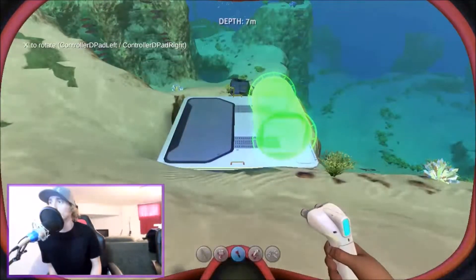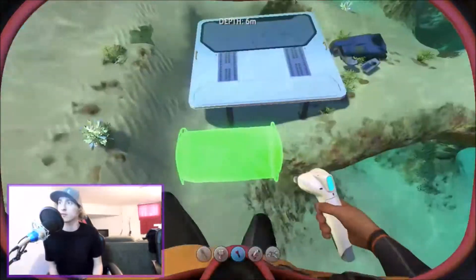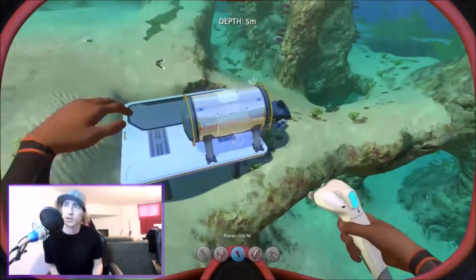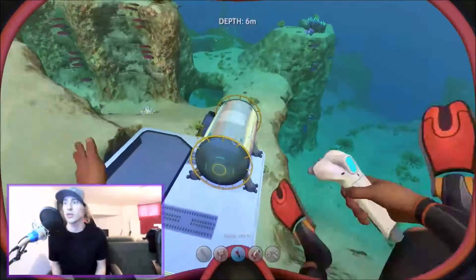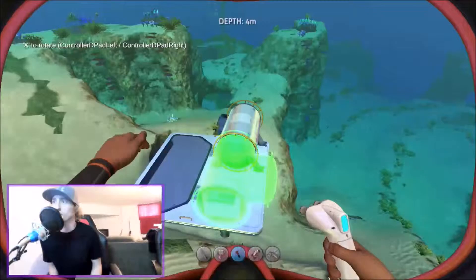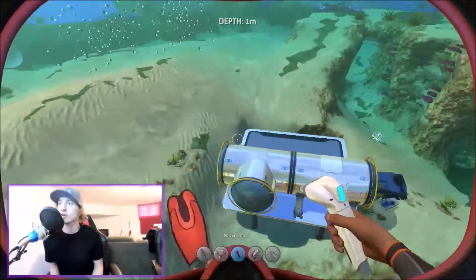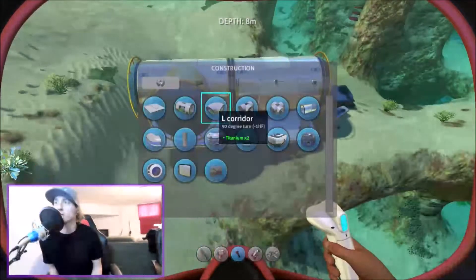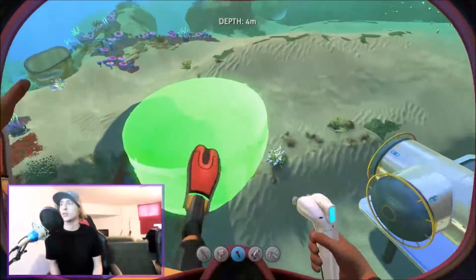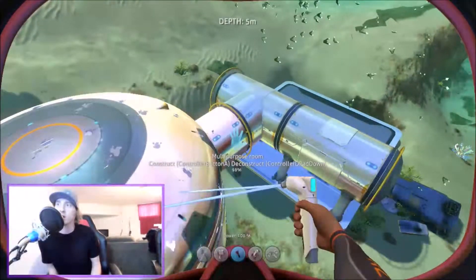Let's go ahead and drop down our construction wall. Power restored, all primary systems online. Where do we want to stick this? Stick it here — that'll work, boom. And then we're going to connect something to this end — it's going to be a T, because why not. There's that, and then we're going to get another corridor that leads straight out. Let's build a multi-purpose room that we can connect to. Let's build it — there we go. Alright, we got our multi-purpose room.